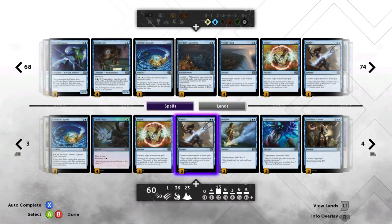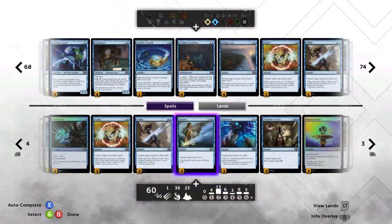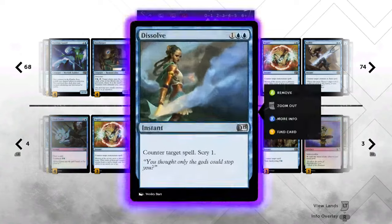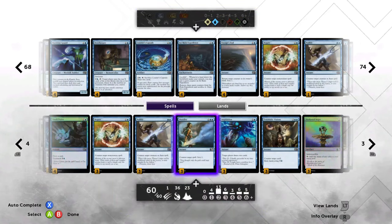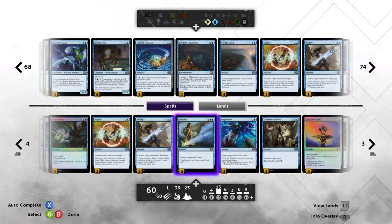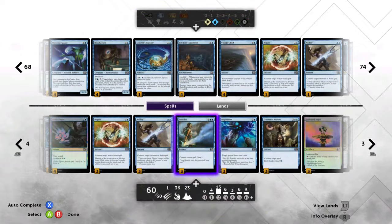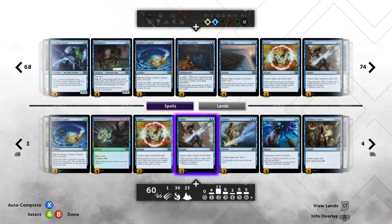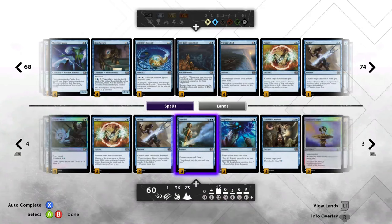Think Twice is in here because it's a blue deck and it's just great card draw — four of those. We've got three Negates, three Nullifies, three Dissolves, and three Inspiration. This section is very important because it's going to stop our opponent from overwhelming us. After a Planar Cleansing you want to make sure you have a Nullify or Negate open, because that way you can deal with threats they play into your tapped-down field — otherwise you don't have both Planar Cleansings available.